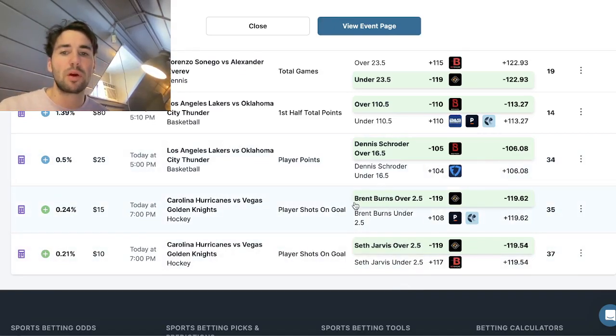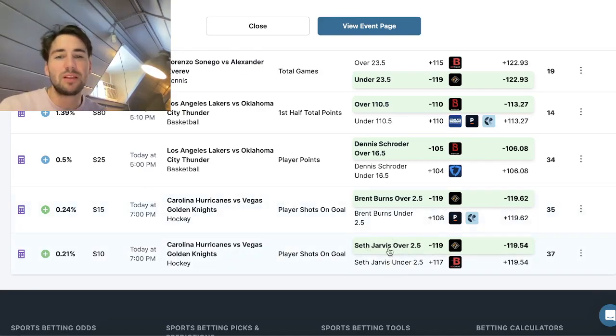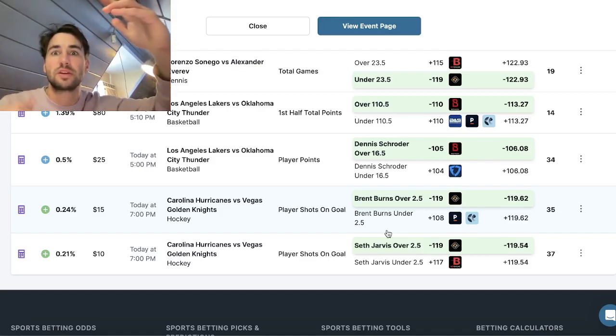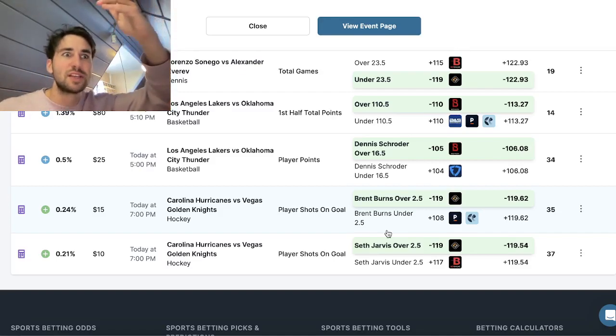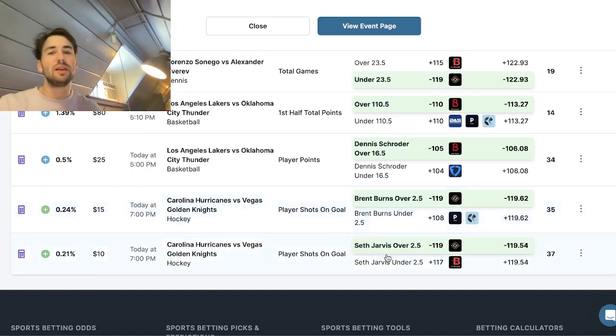If Brent Burns goes over two and a half shots on goal, Seth Jarvis may be less likely to take shots since his line is also at two and a half. Usually half the players go over and half go under, so there's some correlation. For example, taking Patrick Mahomes over in passing yards and Travis Kelce under in receiving yards doesn't make sense — if Mahomes goes over, Kelce as the main target likely goes over too. That's positive correlation.